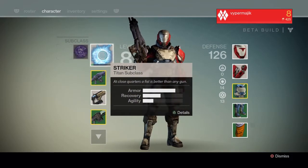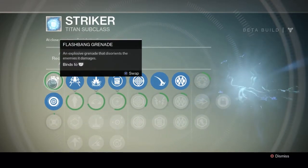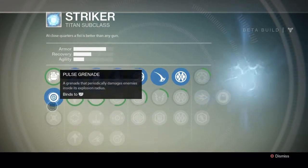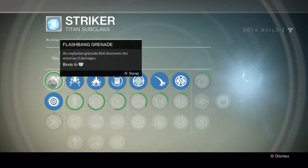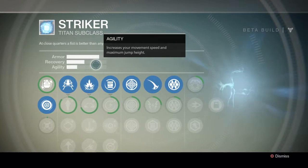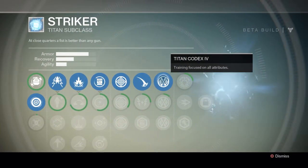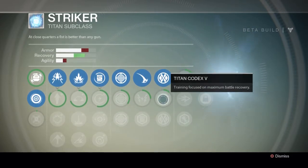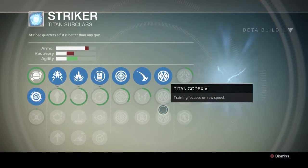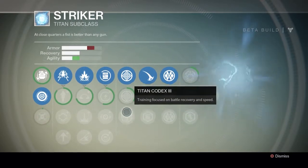I'm playing as a Titan class and as you can see right now I can only play as the Striker, and I have a little bit of the skill tree unlocked. Things highlighted in blue are things I currently have unlocked, and things in green are things I'm working towards. You'll notice there are only a few abilities — this Titan Codex being one of them — that actually changes some of your statistics.